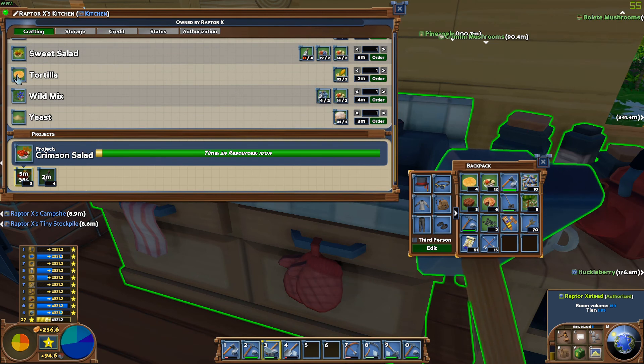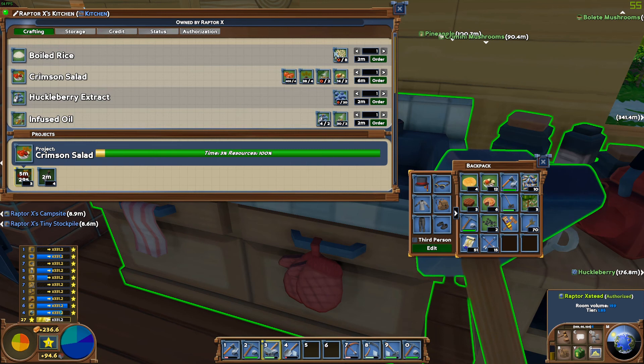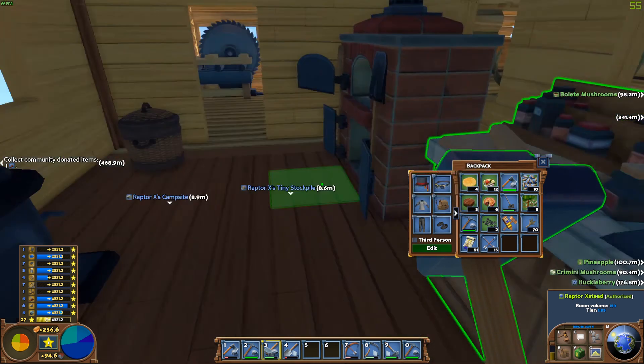Tortillas - yeah, we've made them before. Wild mix, we've made them before as well. Yeast, we've got plenty of that. I just need to get some rice; if we can make some oil rice.